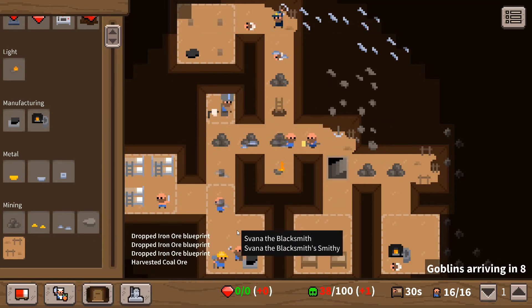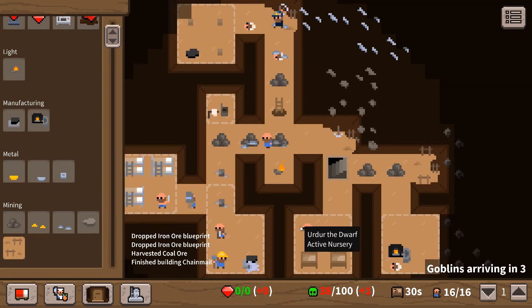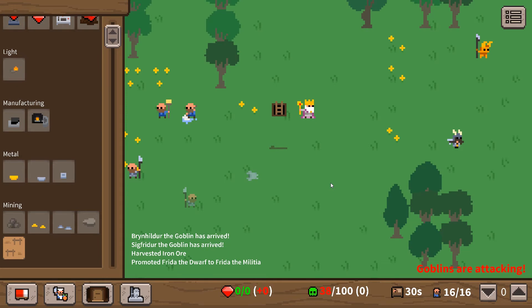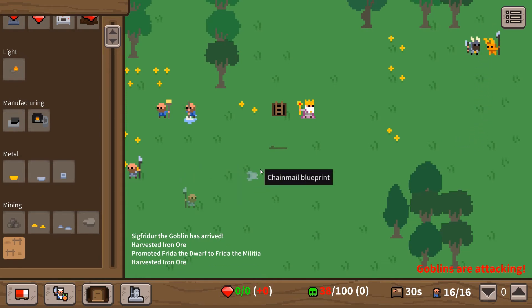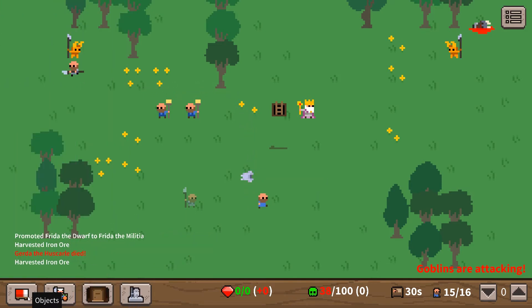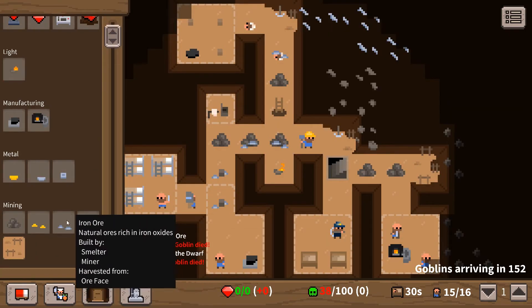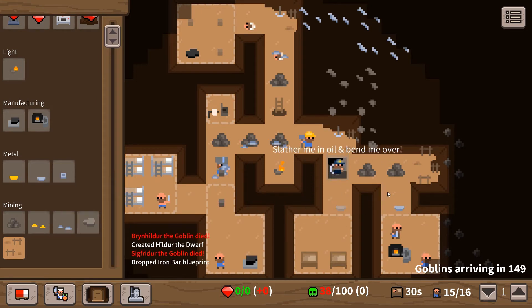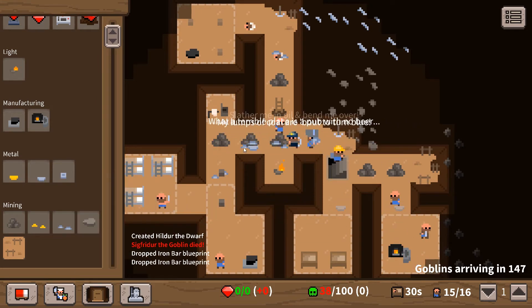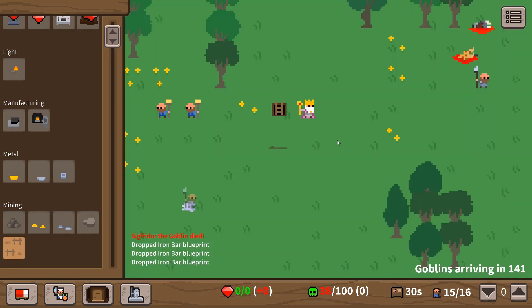Hopefully we're getting some weapons made now. There's a weapon being taken to the top - I can see it. The chainmail we need - come on, make me chainmail! Goblins are attacking! I've only got one militia member - they've just absolutely wasted my guy. That's not good. Come on, I need another militia.